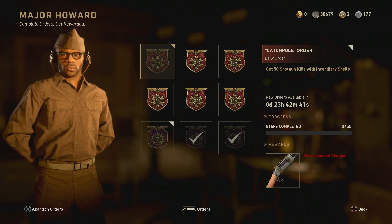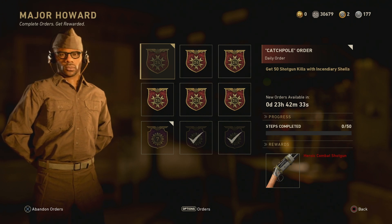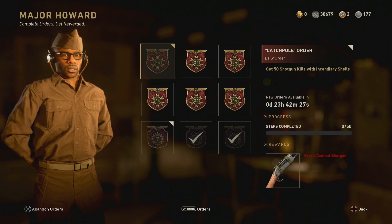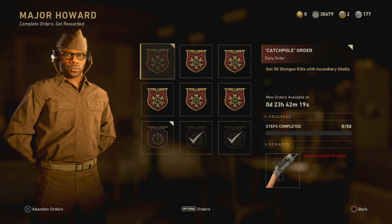All you need is 50 shotgun kills with those incendiary shells. One thing I do need to let you guys know — with this division update, you can no longer have incendiary shells in expeditionary; you need to have it as its own attachment for the shotguns now. So make sure your shotguns are leveled up all the way — I think it's like the last thing you unlock on your combat shotgun — and then you'll be good to go.